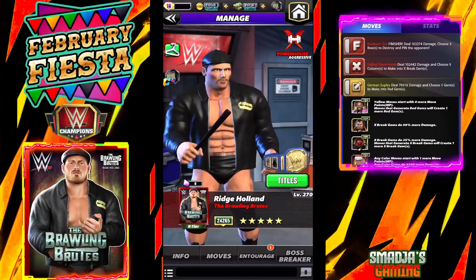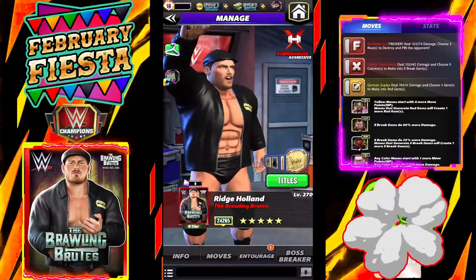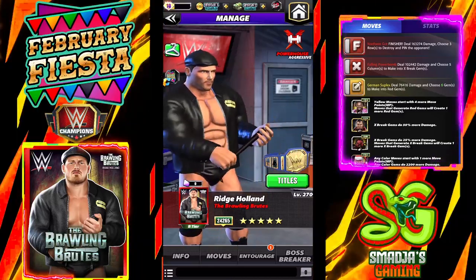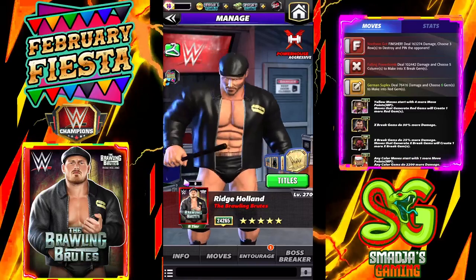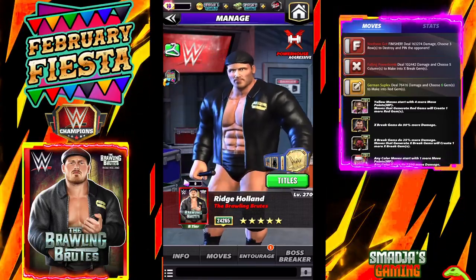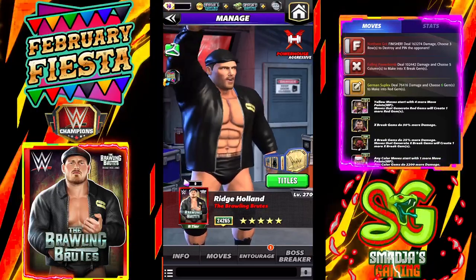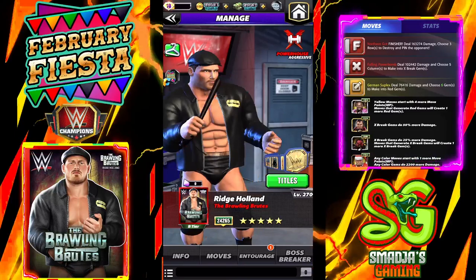Hey champs, welcome back for the sixth anniversary of WWE Champions and a new month February Fiesta. Let's kick off with the free-to-play poster of the month, Ridge Holland of the Brawling Brutes at five-star gold. Let's take a look at his poster.